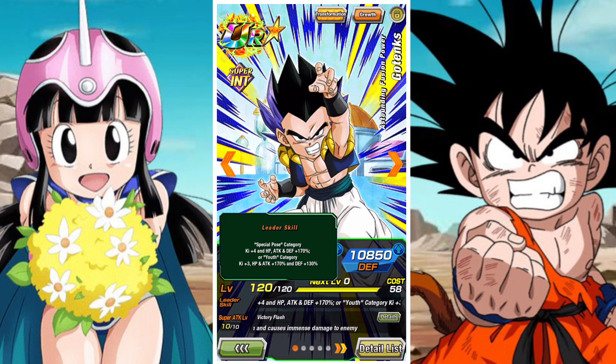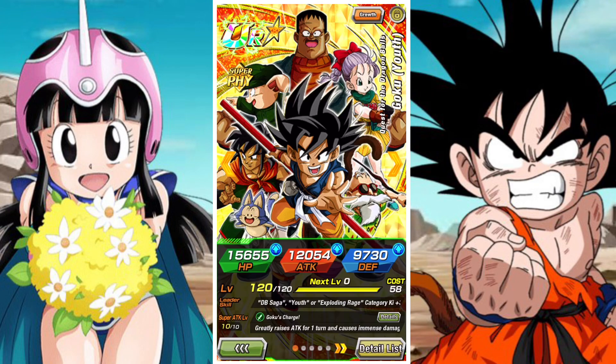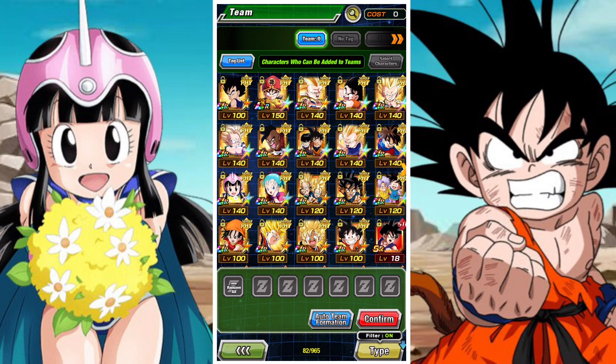The second lead is Gotenks — he was the second Youth lead. He's a bit of a lower-level lead now for the Youth category, but still usable if you want. Then finally the latest one is Goku Youth again — Physical Goku Youth — and he's a 200 lead, so he covers the Youth category and covers 30% for DB Seekers and Bond of Friendship, which covers quite a sizable portion of the Youth category, making him a pretty good lead overall.